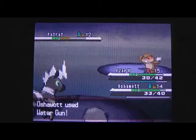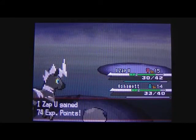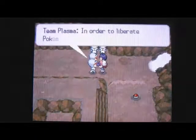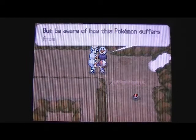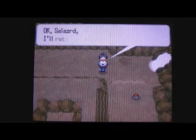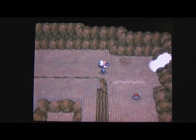We're going to Shockwave the Patrat and Cheren's going to use Water Gun. It's going well - I Zap You almost levels up but doesn't quite. If you lose this battle there's probably something wrong, because it's really easy. These Team Plasma members say they have no use for these Pokémon and give them back. What I don't get is they say they want to liberate Pokémon from Pokéballs but they're using Pokéballs themselves - they're hypocrites.